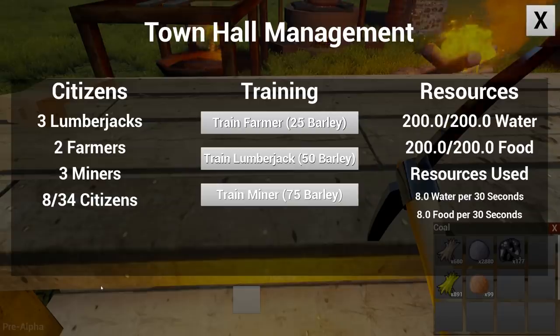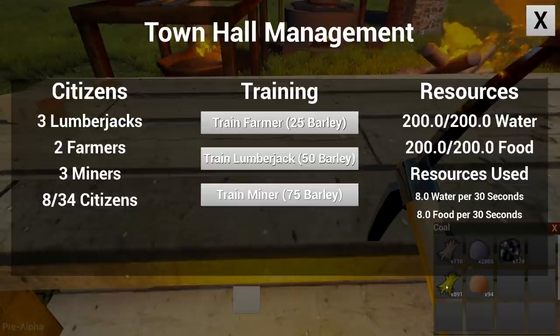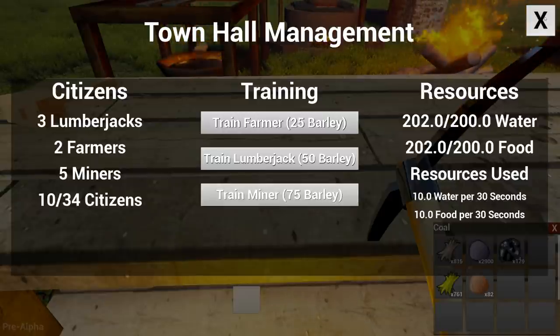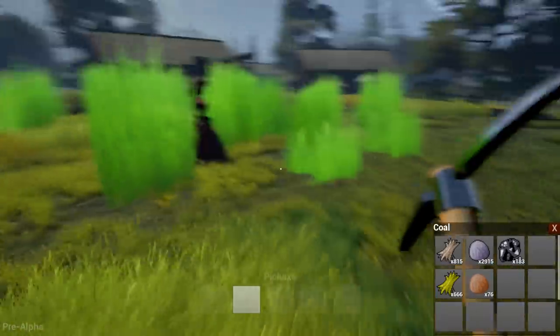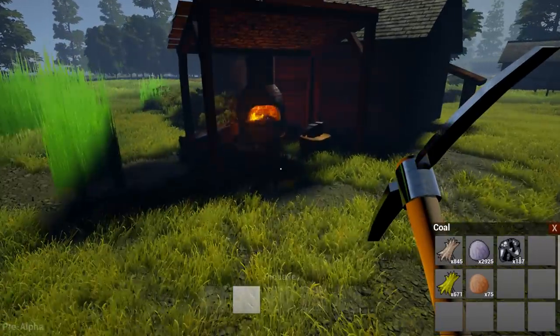Now let's take a look — manage our town. So we're full up on resources. We have enough for 10 dudes. We have so much barley. Holy crap, those farmers have been doing the barley job. And we can have up to 34 citizens! Let's do this — let's go two more miners, so five miners total. That seems pretty good to me. And then we're going to go ahead and add two more lumberjacks. That should start making the resources drop a bit. Look at all these people going to town! Stupid blacksmith not working at all though.